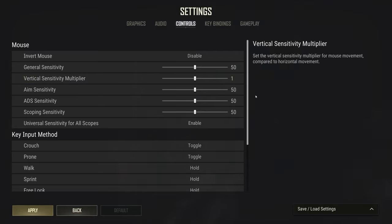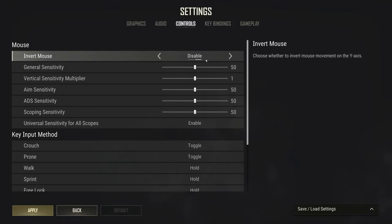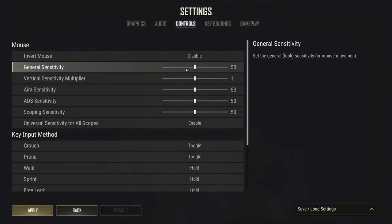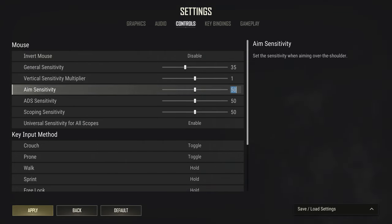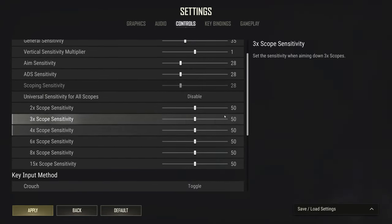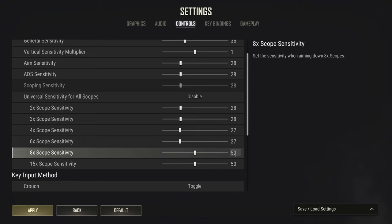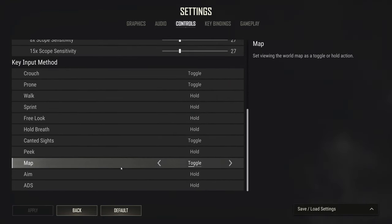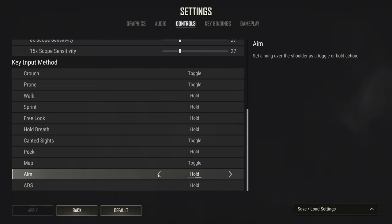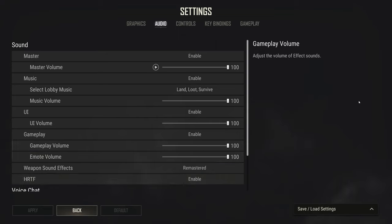Looking at controls, the default sensitivity is way too high — it's incredibly awkward and you'll never be precise on such a high sensitivity. At 800 DPI, I like to use 35 and then 28 for all my sensitivities. I turn on individual scope sensitivities so you can adjust them all individually, and I set those to 27. For aim and ADS mode, I prefer both on hold.